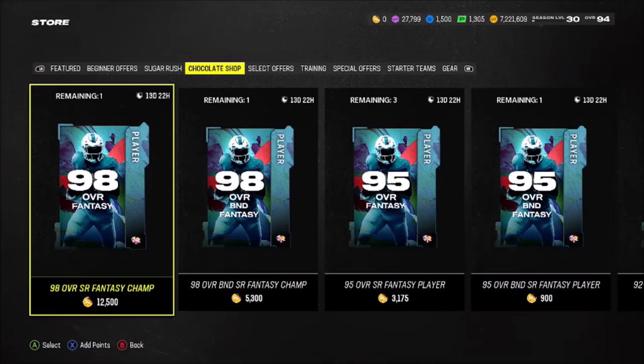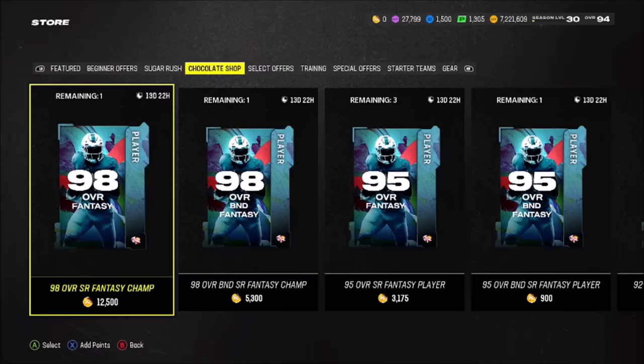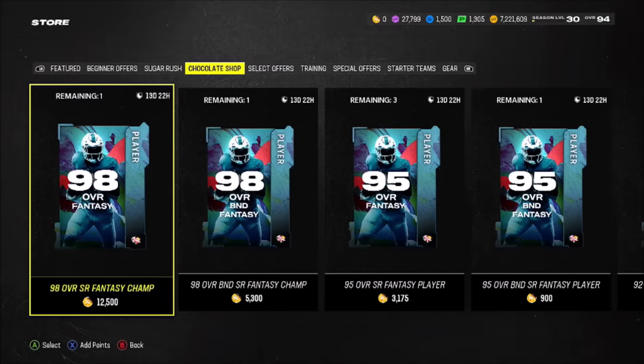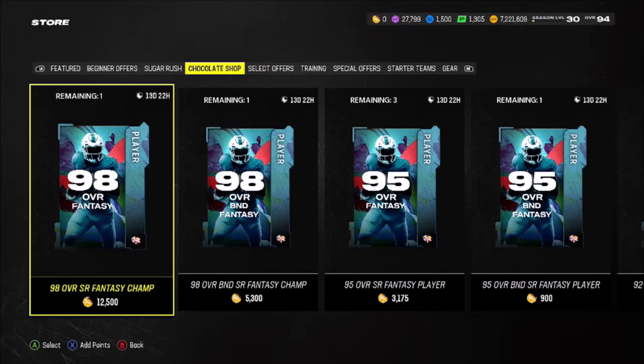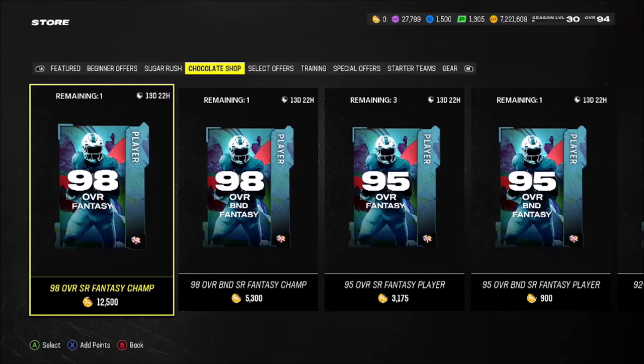Starting off — what is the best overall to buy for chocolate? You can only get 98s, 95s, 92s, and 89s; the 99 overalls quick sell for coins. Starting with 89 overalls: they quick sell for 160 chocolate and go for 16,000 coins on average. All this is based on the time I'm recording — 2:39 PM. That comes out to 100 coins per chocolate, which is by far the worst. If you pull an 89, just sell it. Next up, 92 overalls are 610 chocolate, currently selling for about 30,000 coins — that's 49.18 coins per chocolate, which is currently the best value.